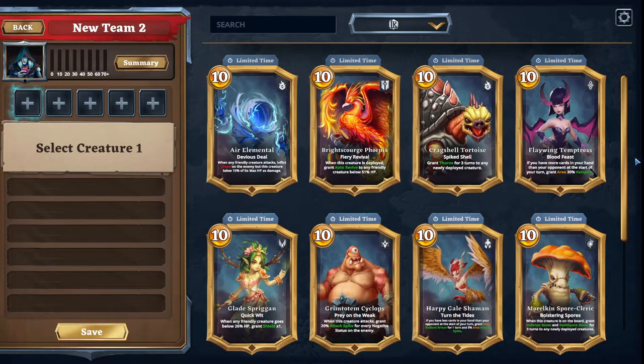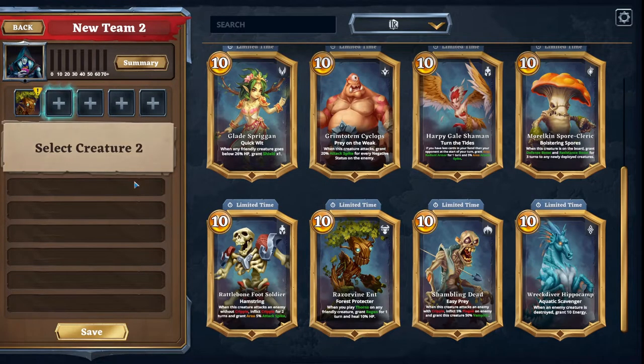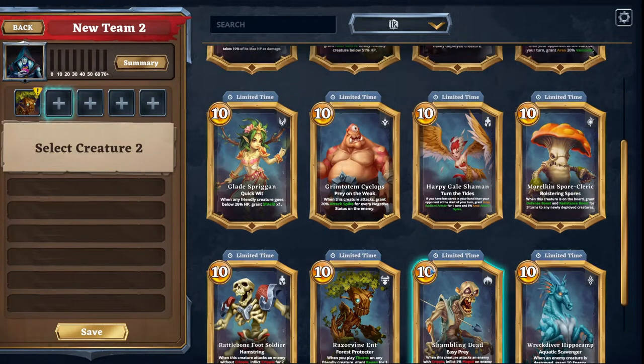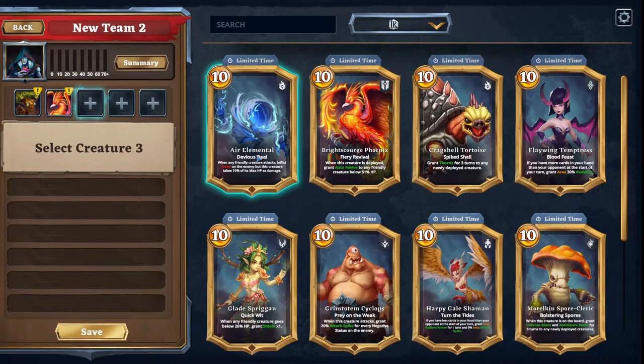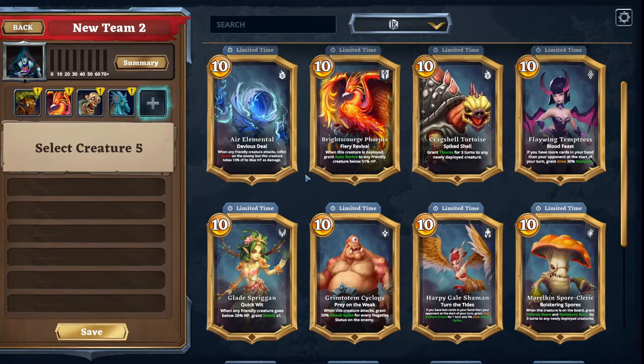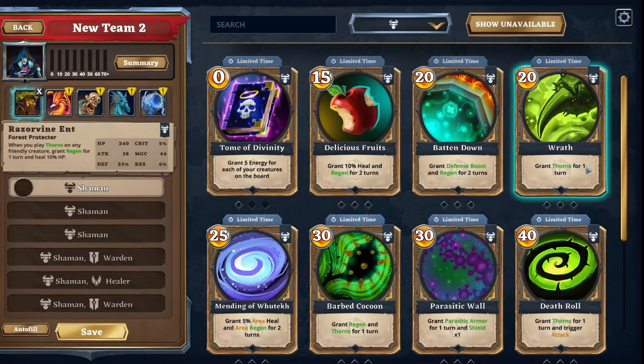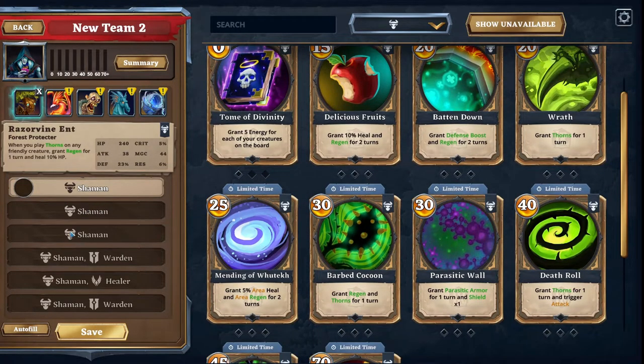For this deck, we're going to select the Tree, Phoenix, Foot Soldier, Hippocamp, and Air Elemental. This is generally the order we're going to play the creatures when we start. Once you've selected your creatures, you can start selecting your spell cards. These will change from creature to creature depending on what class they are — Shaman, Warden, Healer, for example.